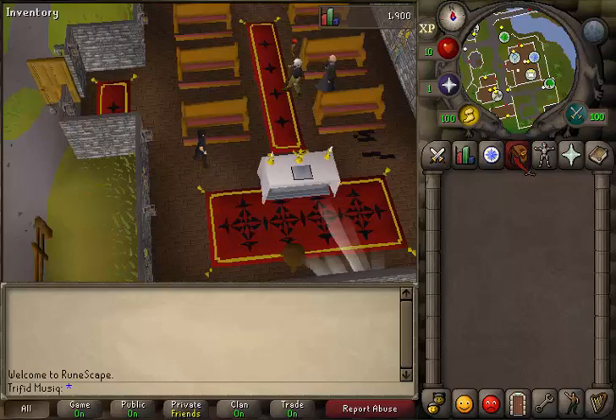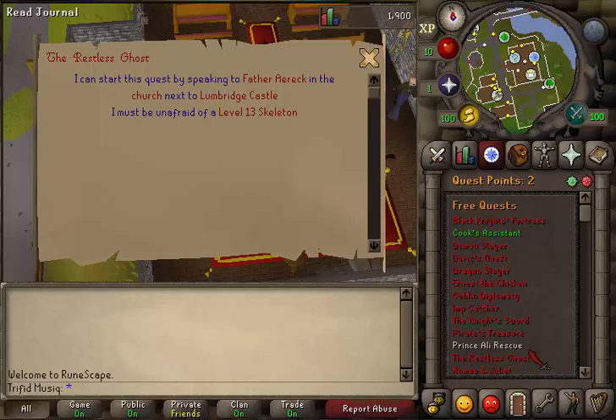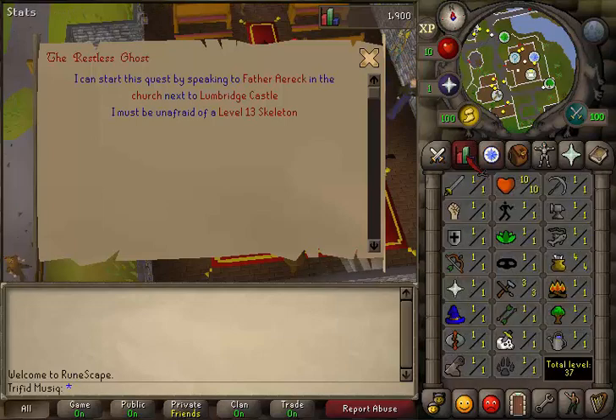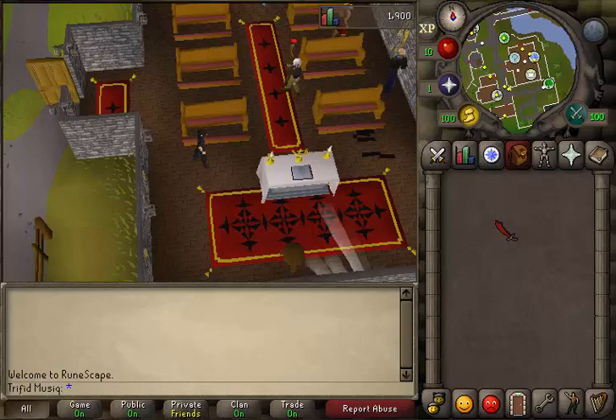Hi and welcome to my guide. Today we're going to do the quest Restless Ghost. There are no quest or skill requirements, also there are no items required, but one stamina potion or a couple of energy potions helps to speed up the quest.